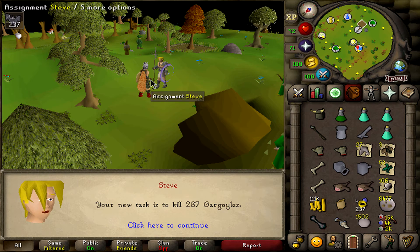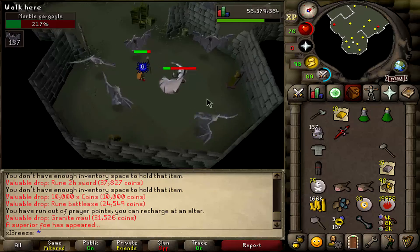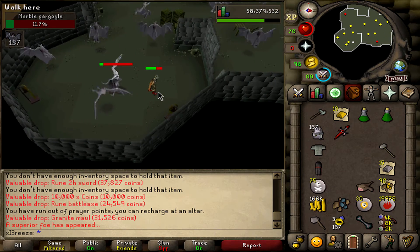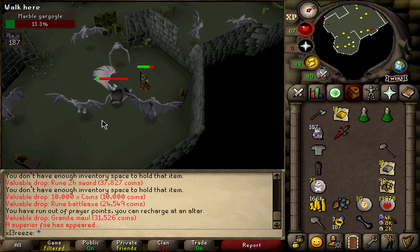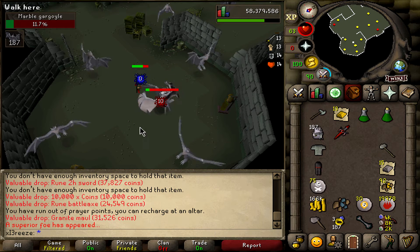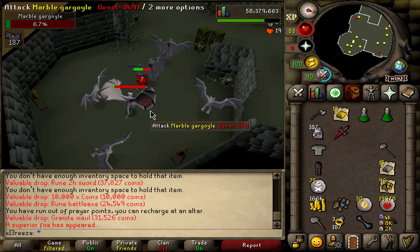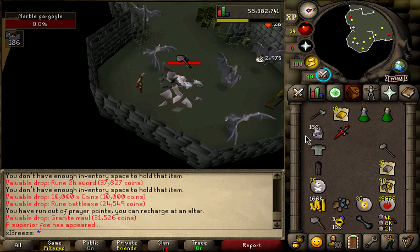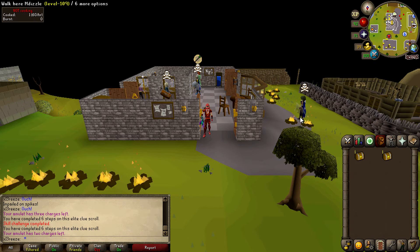Gargoyles — nice, see if we can kill another load of grotesque guardians. We've got a superior gargoyle but I've run out of prayer so I can't protect against it. He is absolutely destroying me — getting hit by constant 20s, keep misclicking on the ones flying around him. Come on... there we go! Oh my goodness, that was annoying, and we didn't really get anything from it either — that's a shame.